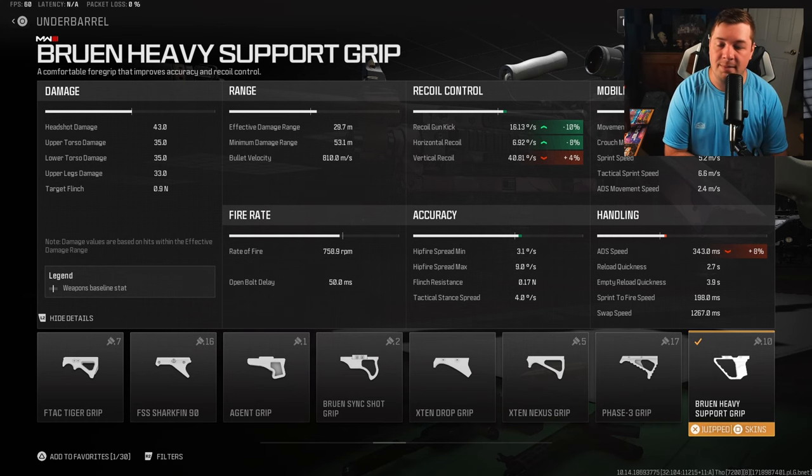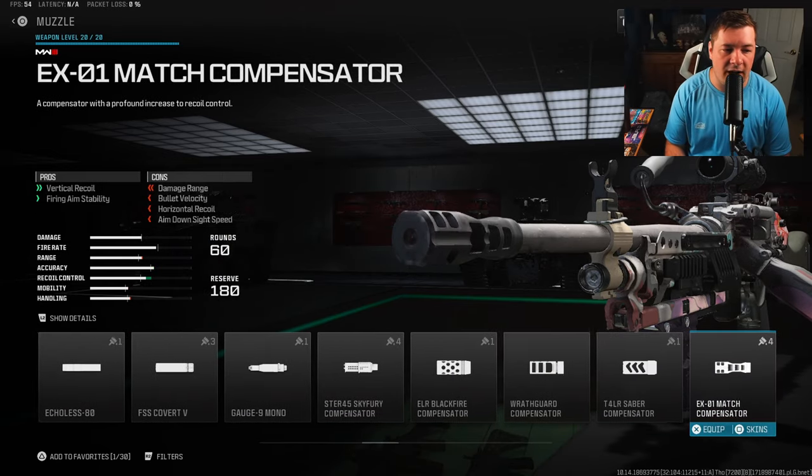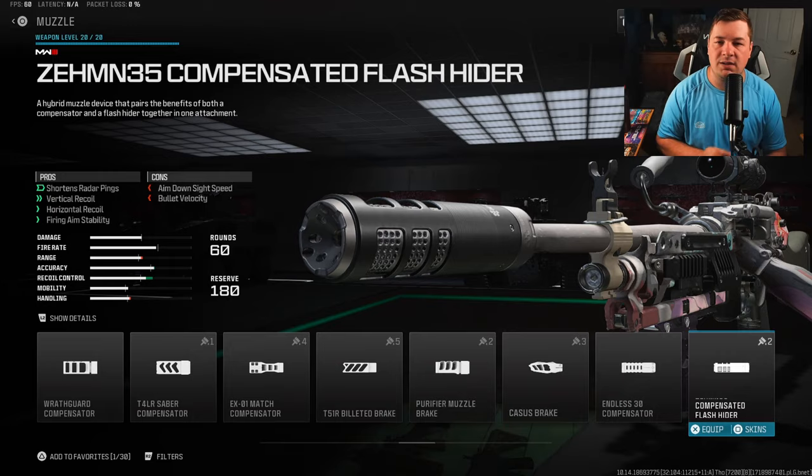The next attachment is more of the same, so I'll give you two muzzle options. I'm personally running the Scratch 20L suppressor to keep myself off the mini map and be a little more stealthy — it gives you fire aiming stability, which reduces that visual shake. The other option is the Zem compensated flash hider. It takes away a little ADS speed but does the same thing as the suppressor for visual recoil, while also giving you a bit more vertical and horizontal recoil control. Go with either one and you'll find success.